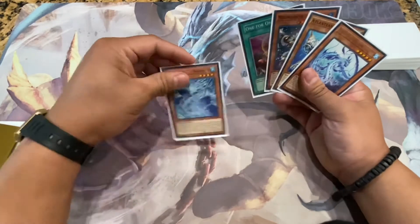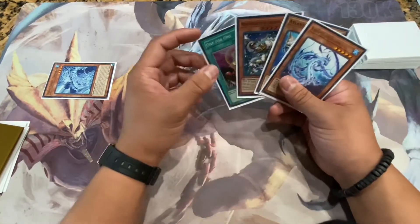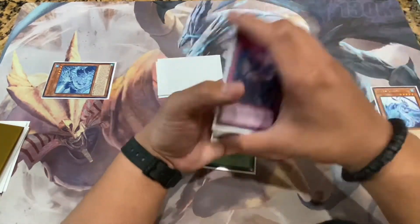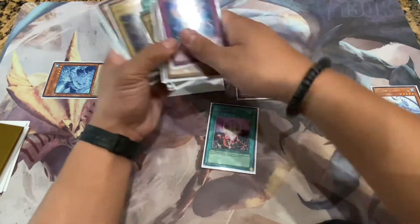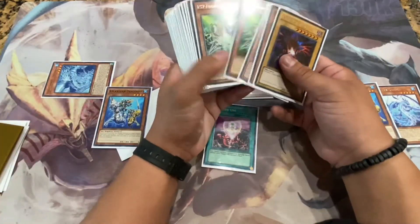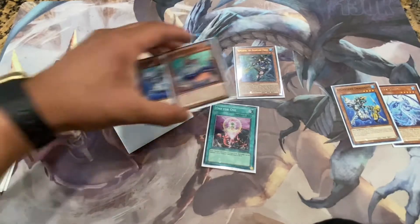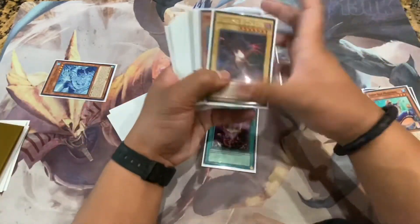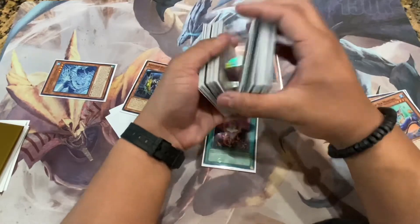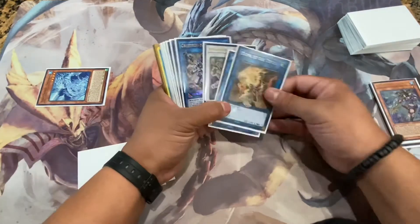We're going to special summon Shatana first. Then activate One for One, discarding Lapis Dragon since it's pretty dead in hand, to bring out Neptibus. Neptibus' effect sends Dragoons to add Dragoons, then Dragoons' effect activates in the graveyard. You get your Minstrel, then activate Minstrel's effect, discarding both to look at your opponent's hand, banish one till end phase — triggering Dragoons' effect to search Atlantean Heavy Infantry.